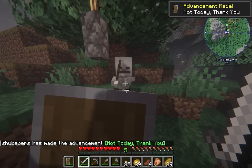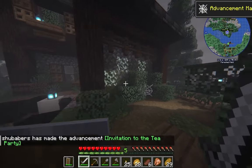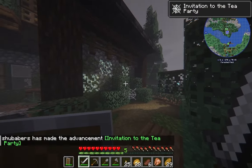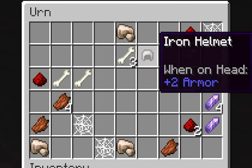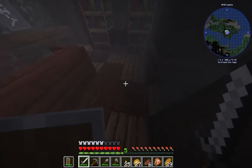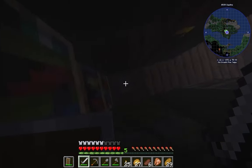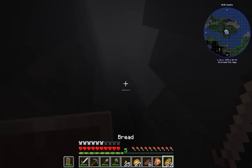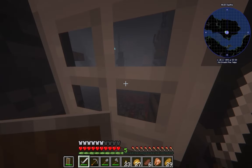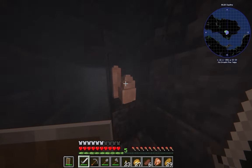I make quick work of a skeleton and then go to a structure I saw that I wanted to check out. Heading inside, there were all sorts of goodies, including some random ores and pretty much a full set of iron armor. After finding a secret basement, I noticed that there is something happening down here, and I want absolutely nothing to do with it.